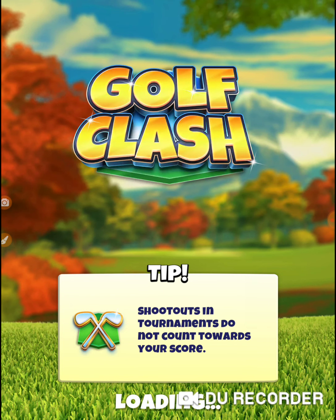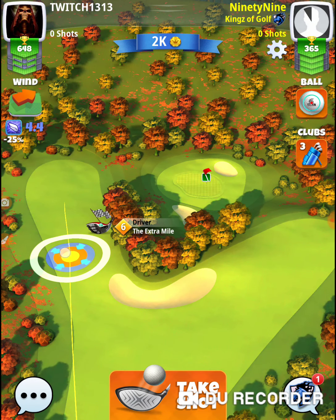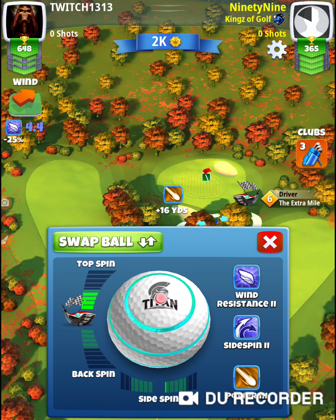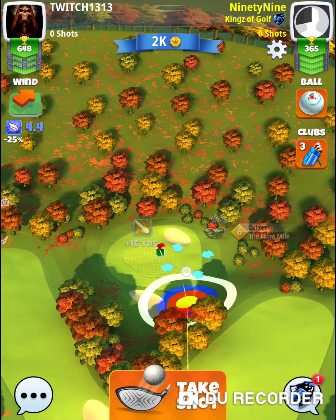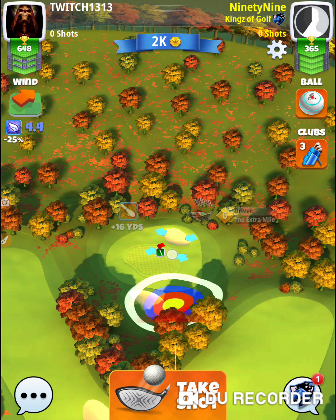Here's the tricky thing: if you don't put on all of the topspin and you're a little short, you'll get caught up in the rough. But if you put on all of the topspin and hit it perfect, you could end up flying over. I'm going to put on four topspin — I'm going to leave that last little bit off. The wind's blowing 4-4, so my Extra Mile hits 2-4, and it's going to hit out towards my orange ring on that angle.